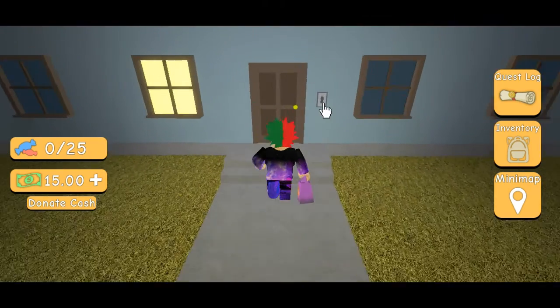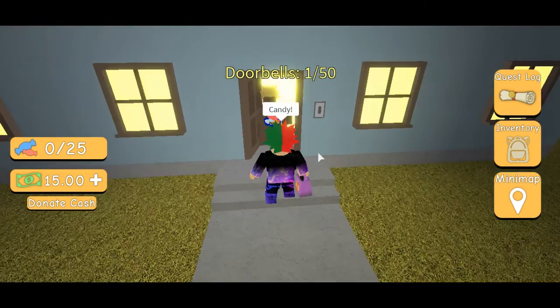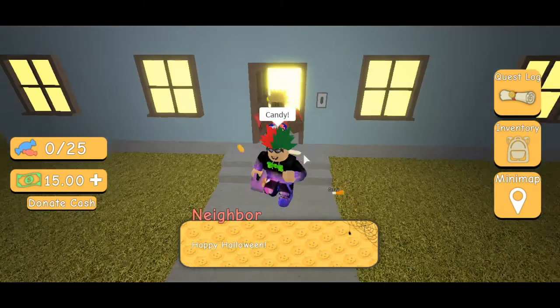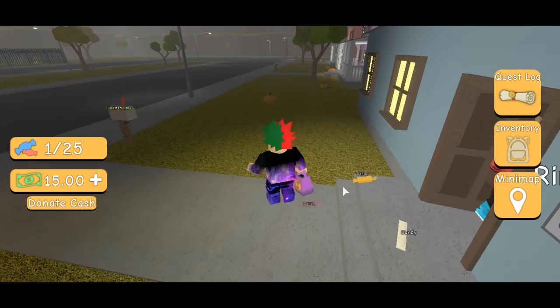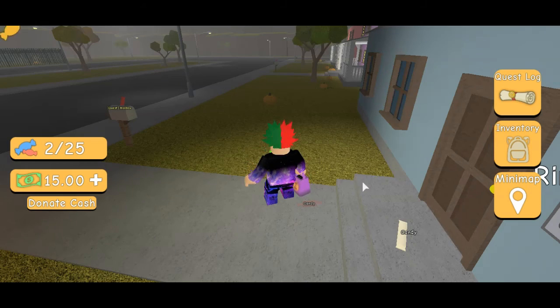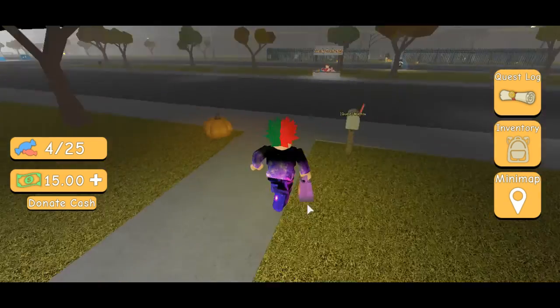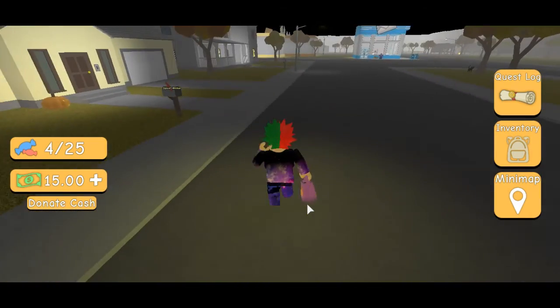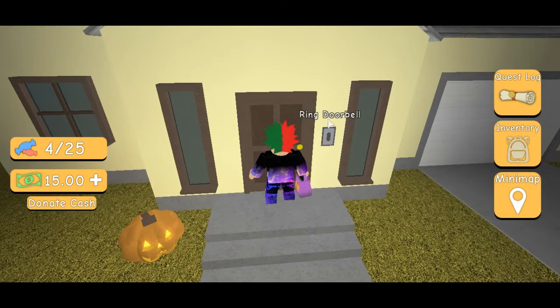So how this works is, let's do a doorbell. Hello, thank you. So when we say trick-or-treat, this is what happens. If it's a trick, a monster will come out and affect you. If it's a treat, the guy comes out and throws candy.